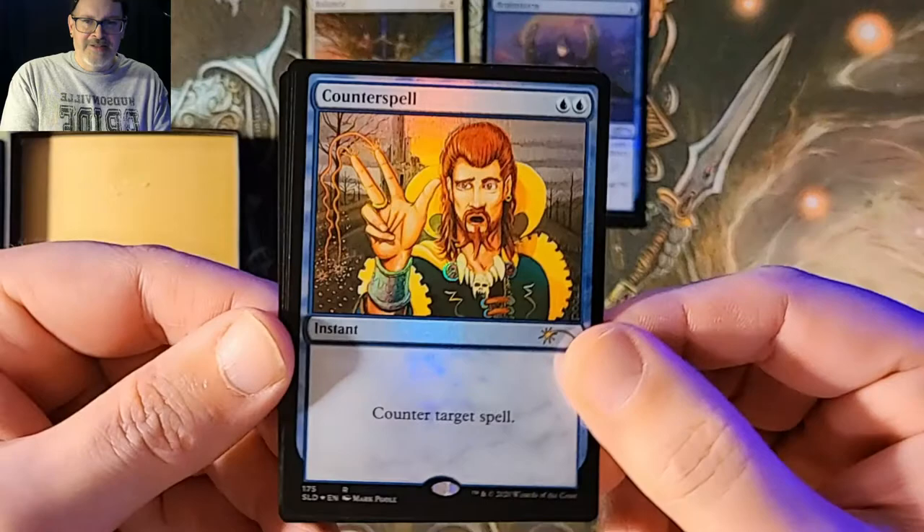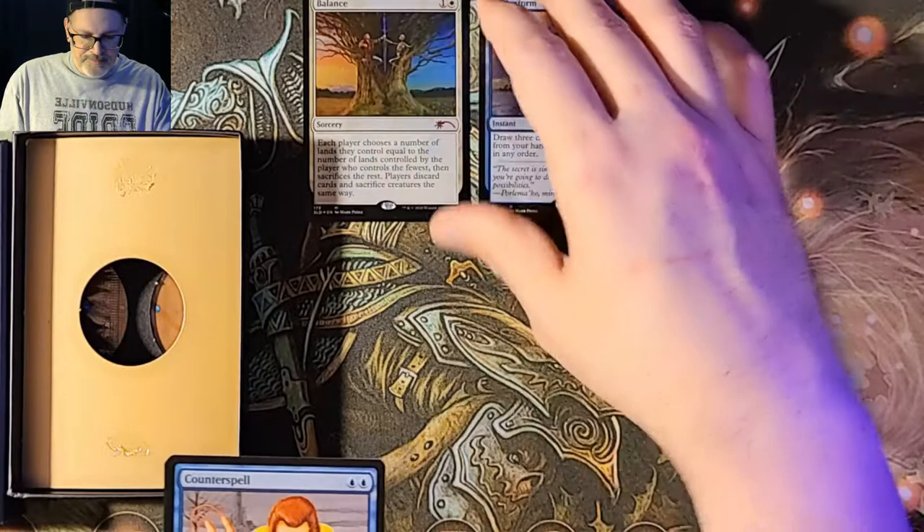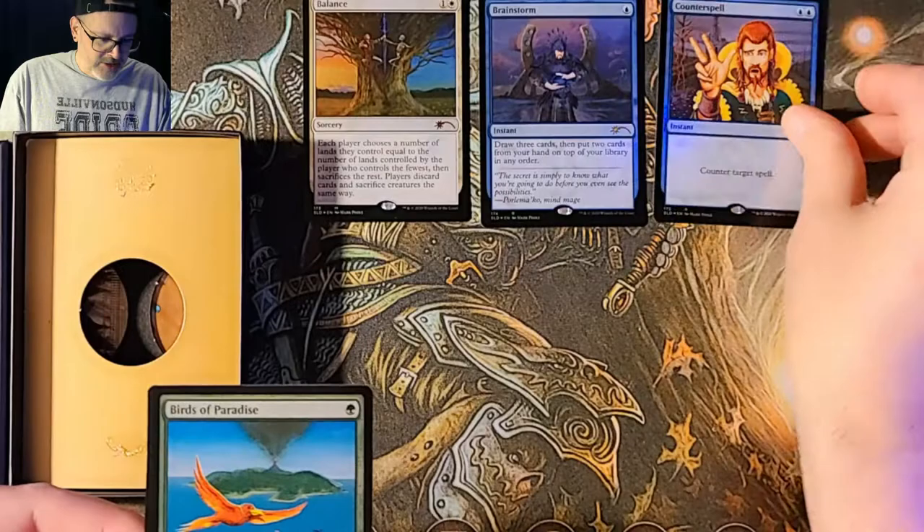And then of course, guys, the classic — that's going right into the collection binder. Counterspell. The other cards you will find on either TCG, Makari, or eBay, wherever I decide to post them. Please follow the links below if you want to snag some of these cards up while you can, except for the Counterspell — the Counterspell is not going anywhere.